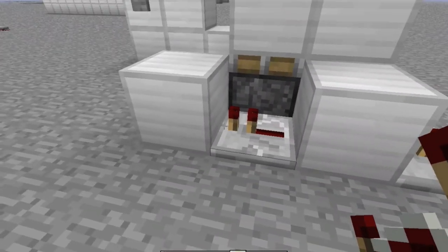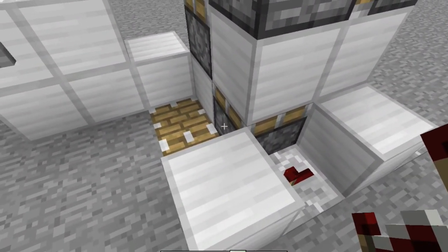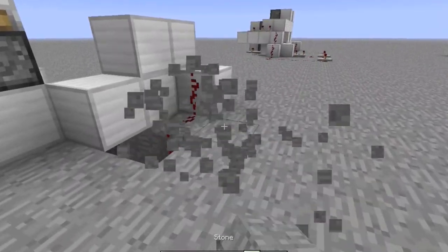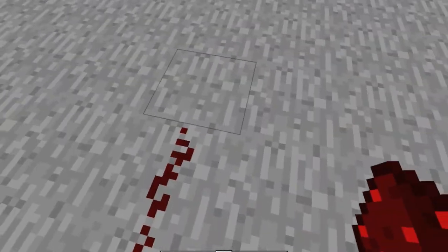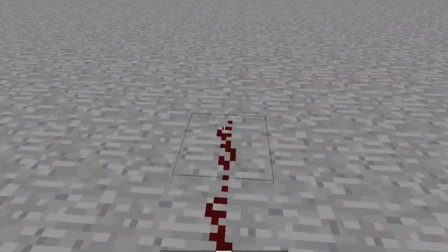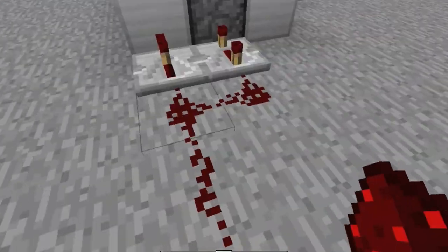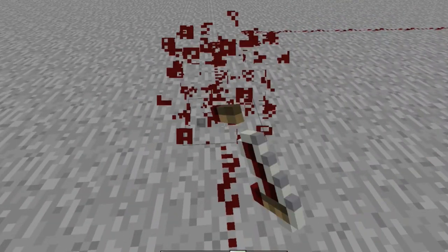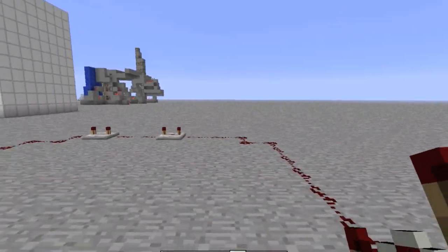Place the repeater, place another repeater, and connect it with redstone. This is an example — like this. Place two pistons like this, put two pistons. This is the final part of it.